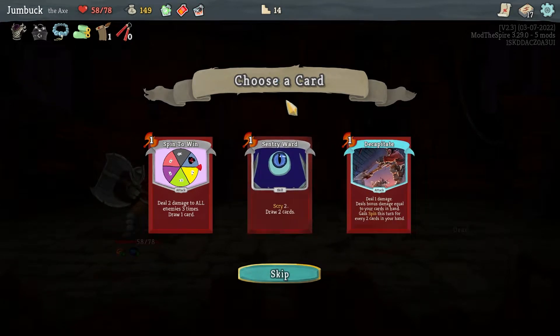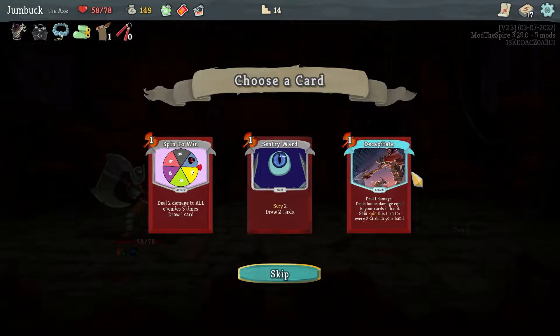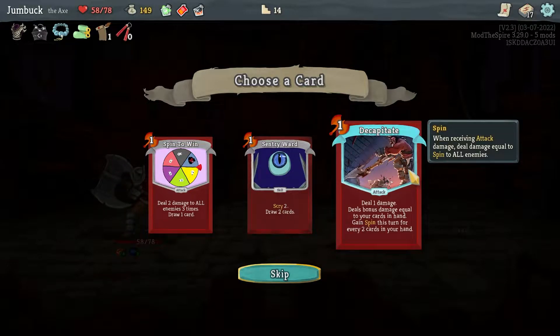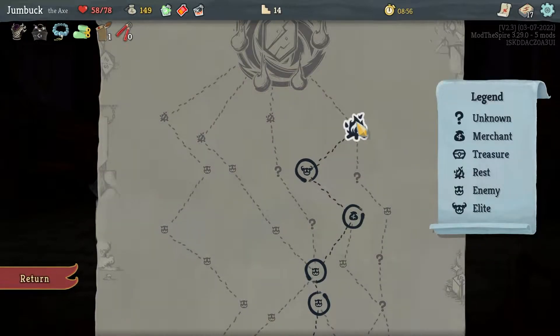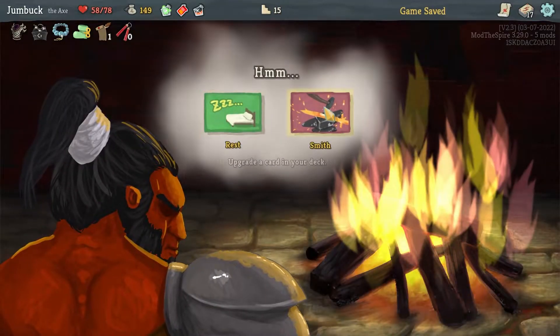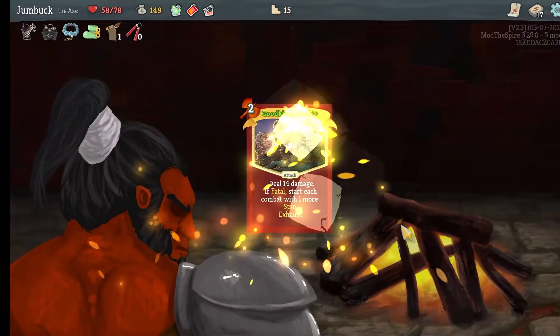Take all of that. I can go for a Sentry Ward — scrying and removing cards. Or deal one damage, deal bonus damage equal to the cards in your hand, gain Spin for every two cards in your hand. No. So they also have a bloody infinite cards build it looks like — just keep on drawing, keep on stacking. Good Kind Look: fourteen damage, and that's it.